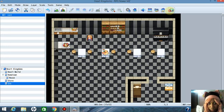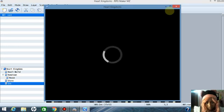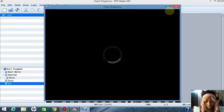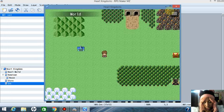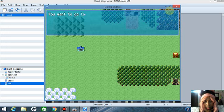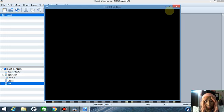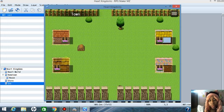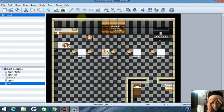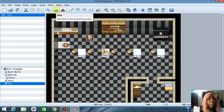Save the game and press Play to test. Actually, I realize we forgot to make an entrance event so you can walk into the inn from the hometown — right now we don't have one. So let's go back to our map.